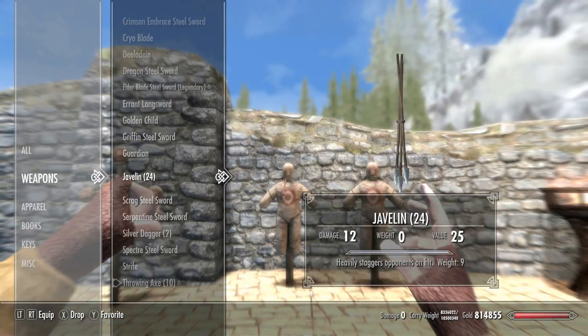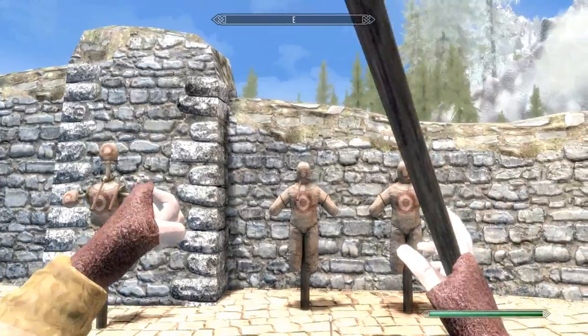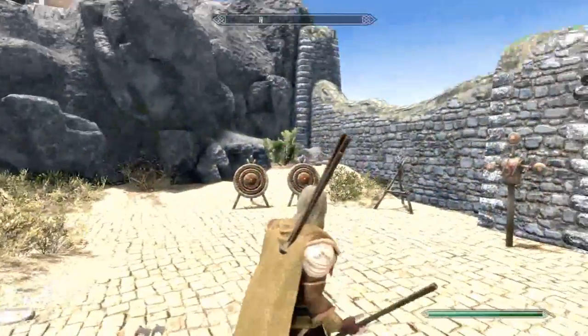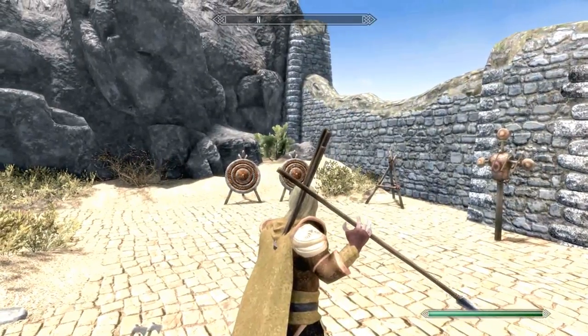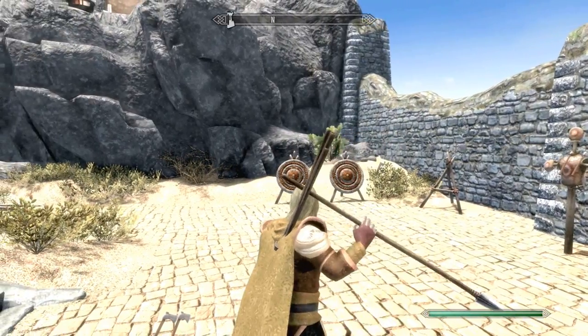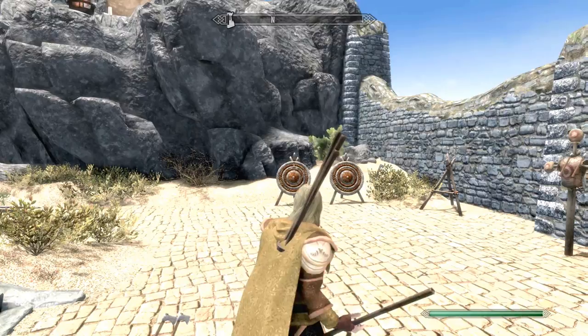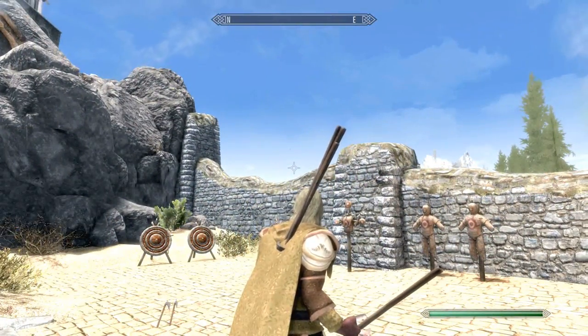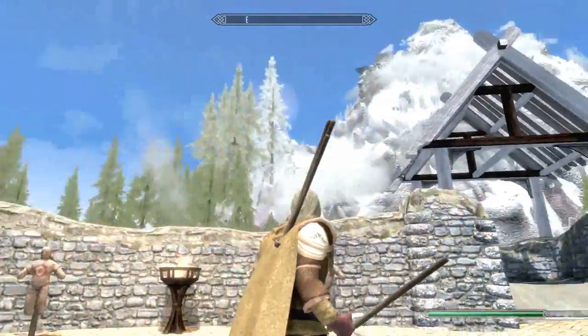Let's have a look at the javelin as well. This one's presented slightly differently — there's obviously ammo on the back too. It compensates on the right as well, pretty damn good. The javelins fly the furthest, do moderate damage, but have a slow throwing speed. Weight is 9. I love the animation — I think they fly absolutely great. I wonder how far this actually goes — there it is, over the wall. I don't know if you guys could see that.